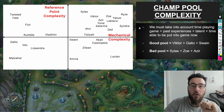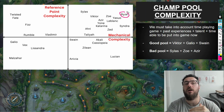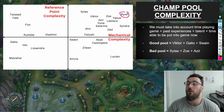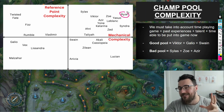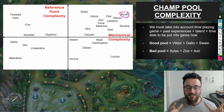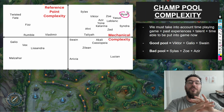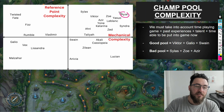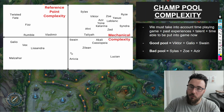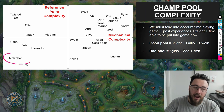If we look at the top right quadrant, these are champions that have very high reference point complexity — they can do many, many things in the game — but they're also very mechanically demanding, like Ryze. I just whipped it up quickly for the sake of this example, so don't get too bogged down in the details. We've got Malzahar here on the bottom left: very simple reference points, can't really do too much, very basic kit, mechanically quite easy.